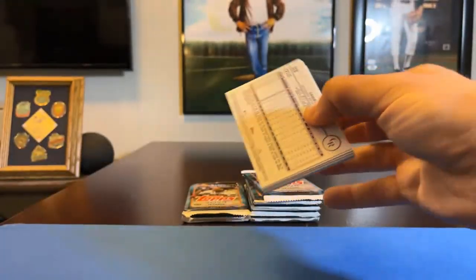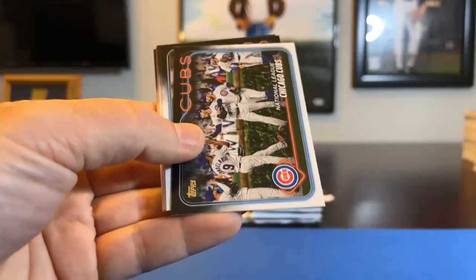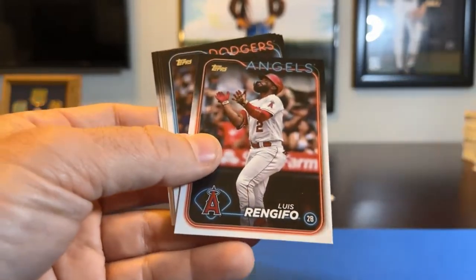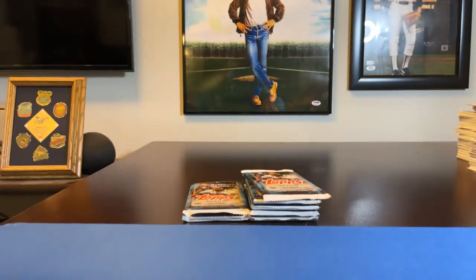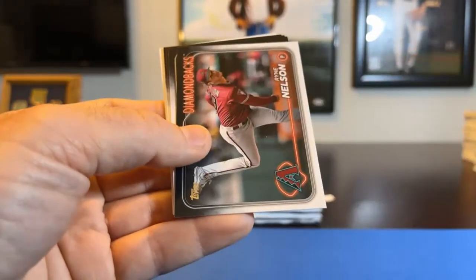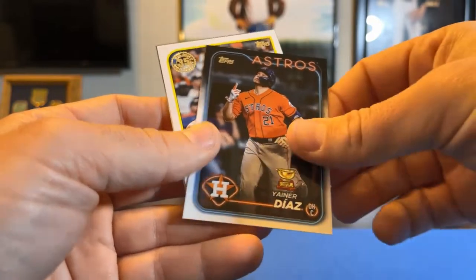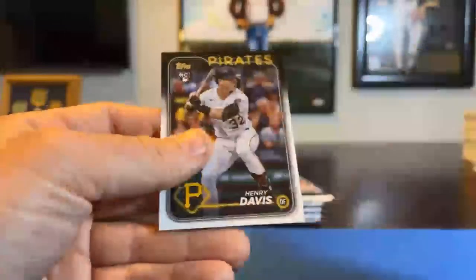Next pack: Edwin Diaz. AL home run leader Shohei Ohtani — Angels gets that one. Cubs team card, Edward Alzolay, Elias Diaz, Michael Wacha, Sal Frelick rookie, Luis Rengifo, Mookie Betts, Corey Seager, Tyler Soderstrom rookie, Daniel Bard. Seth Brown, Blue Jays unit, Andres Jimenez, Connor Joe, Ryan Nelson, Logan Webb, Jose Rodriguez rookie, Juan Soto, Yanir Diaz rookie cup. 35th anniversary Jose Altuve for the Houston Astros. Trent Grisham, Henry Davis rookie.